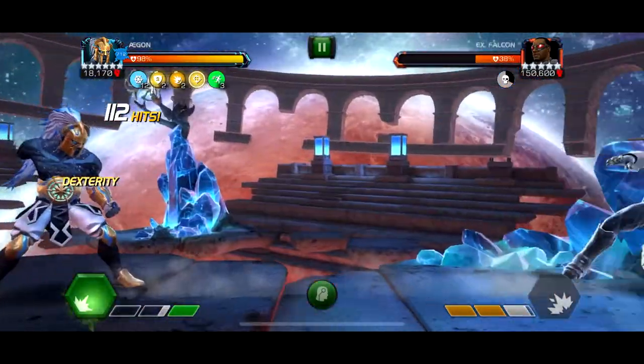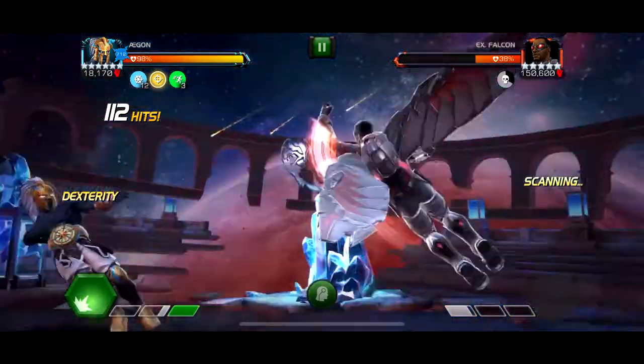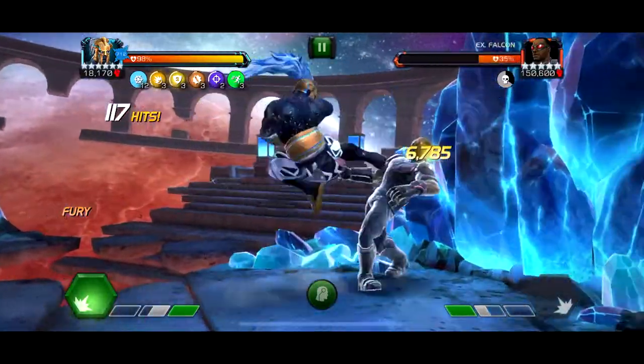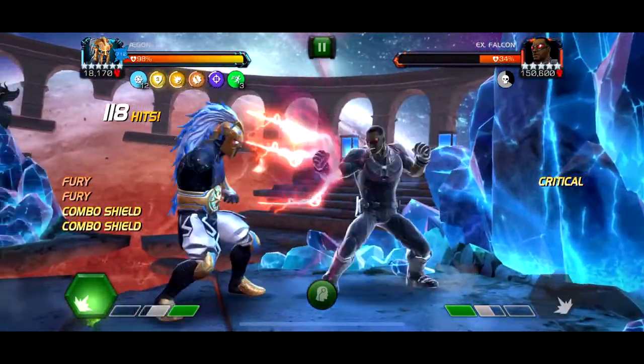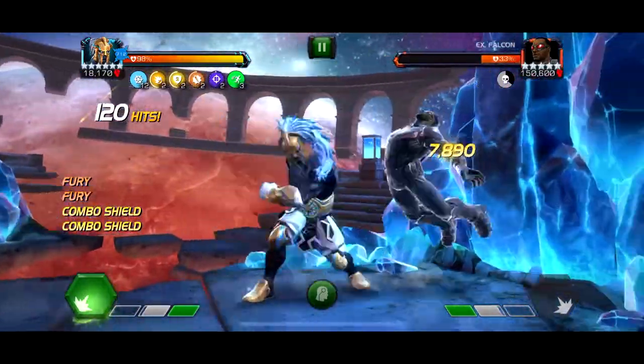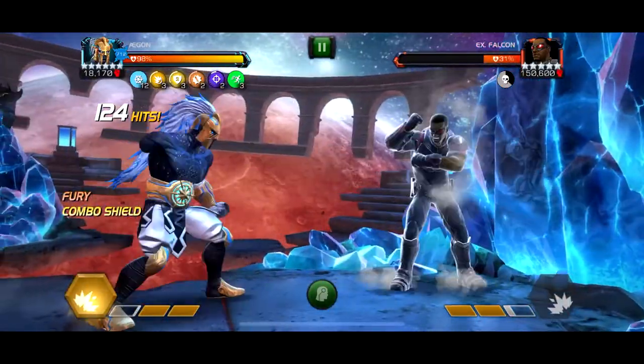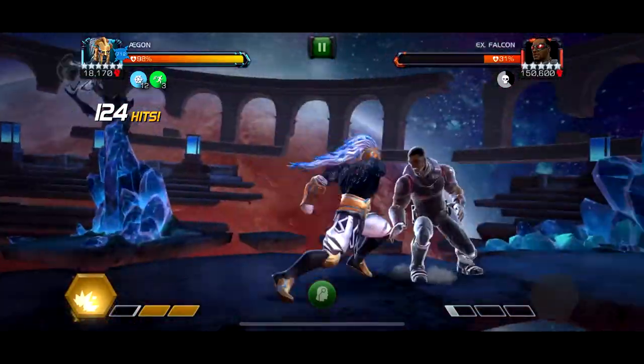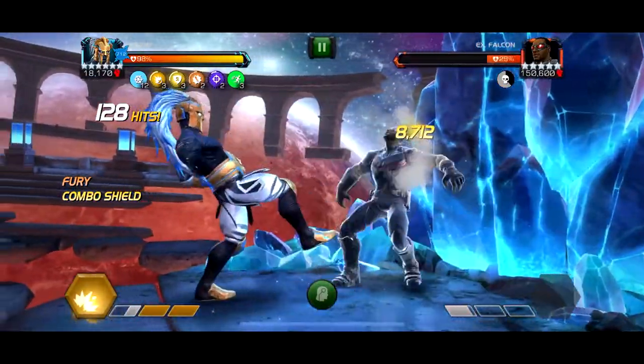But look at this — a medium hit with Aegon just did 13,000 damage. And I think at like 1,000 hits it was doing like 14,000. And that's with no boosters at all. If I added boosters, what I'm doing right now feels like a rank 2 max boosted. So it is pretty nice damage without boosts.